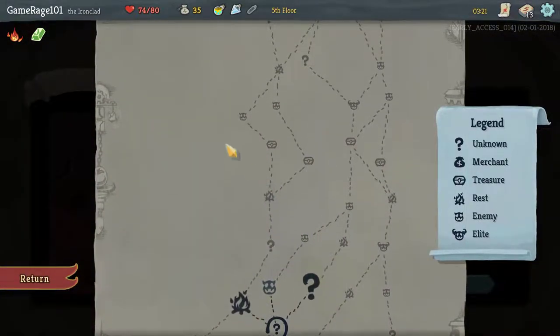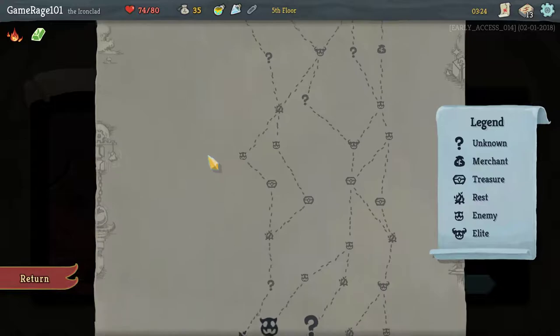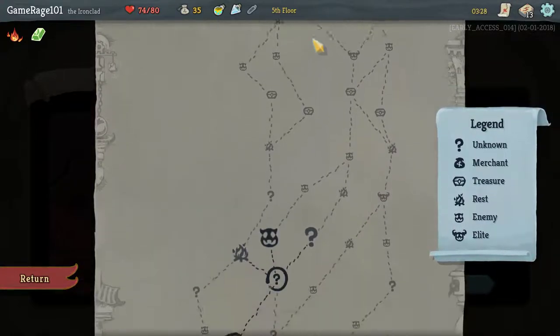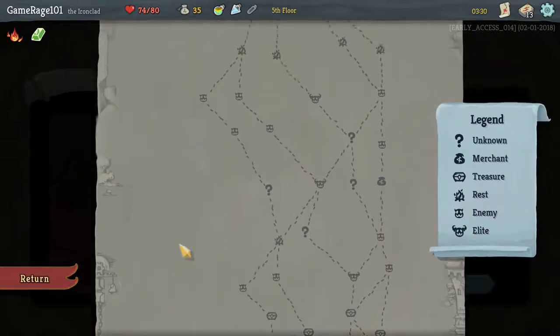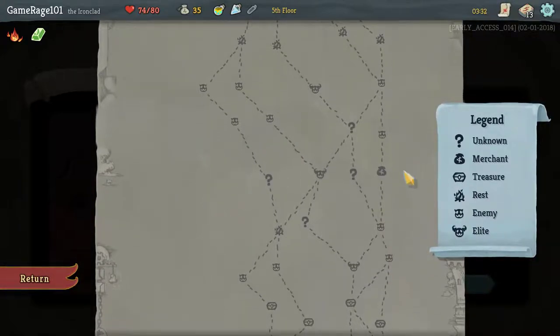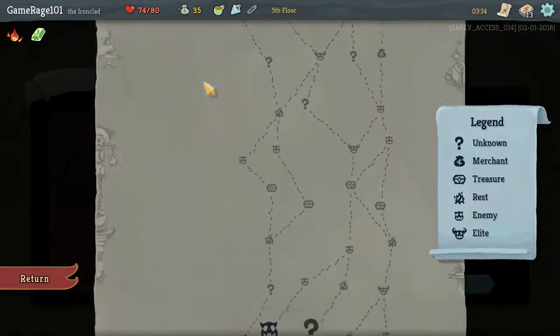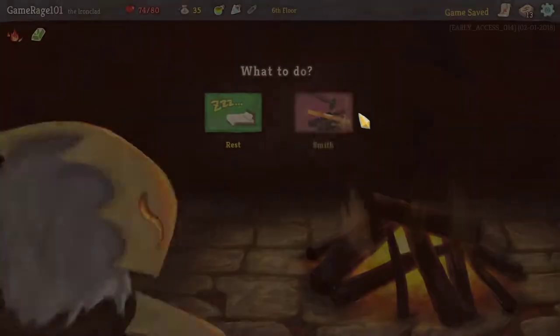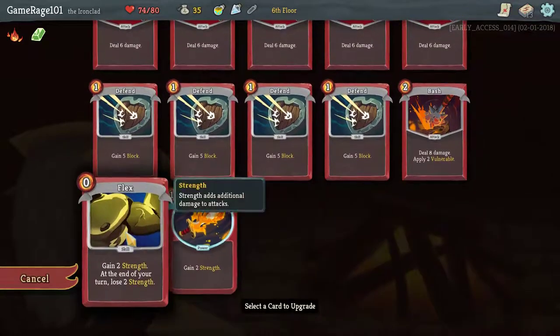Let's see — one, two, three. I'll get four if I go along this path. Alternatively, I'll get one — I'm only going to get two fires if I go along that path. I will hit another shop right there though. That's a little tempting, but I don't really have enough money to make it worthwhile. So I think I'm actually going to opt to go this way. Let's get another upgrade — let's go ahead and upgrade the Flex, actually.